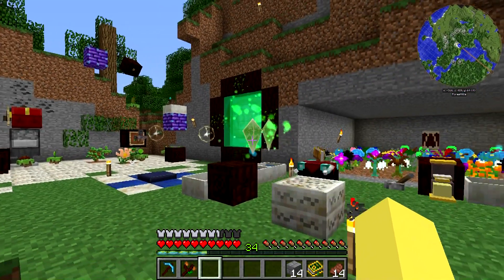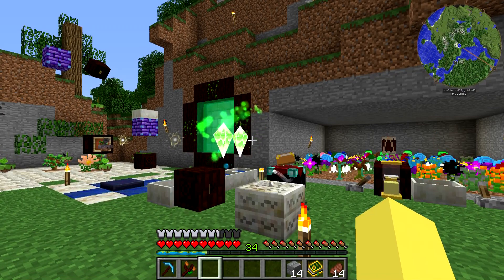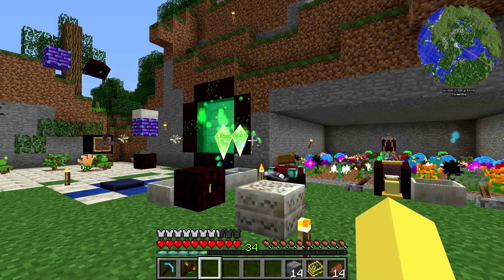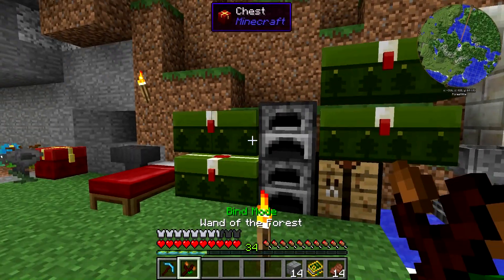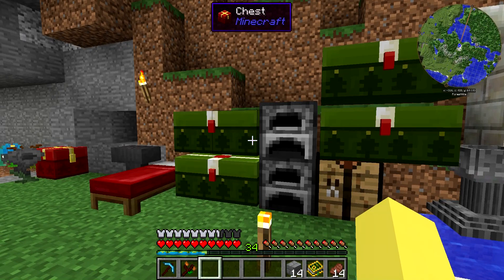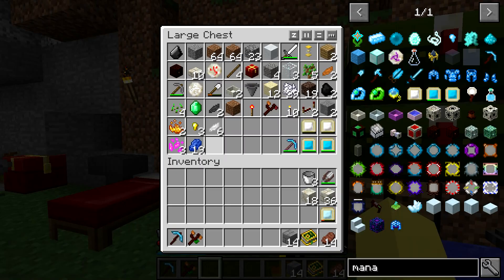So the first thing we're going to do before we even jump into that is do some enchanting, because after going and doing a little bit more mining, I am now level 34. I thought, let us enchant our mana steel pickaxe. Why not? We'll get better gear eventually, but for now we might as well. I really don't see a point in making a Terra Steel pickaxe right now.